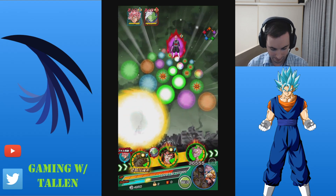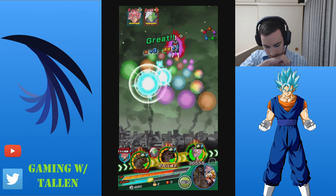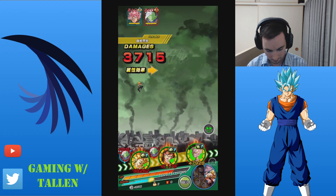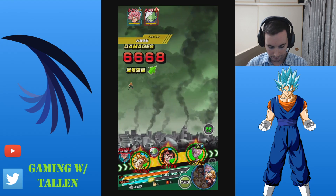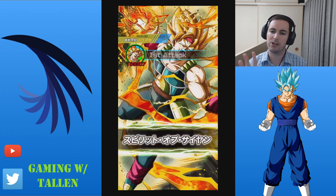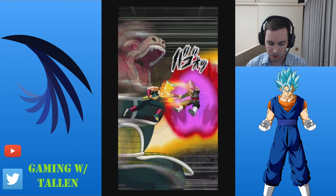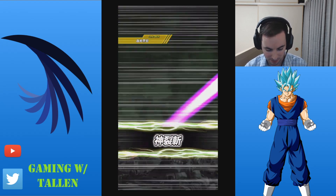I need to get Vegito's Super, because it's always nice. Zamas actually doesn't do much damage, but his Super can do a decent amount, so you definitely gotta be careful there. Seal that Super. I knew Zamas would Super me though — but whatever.